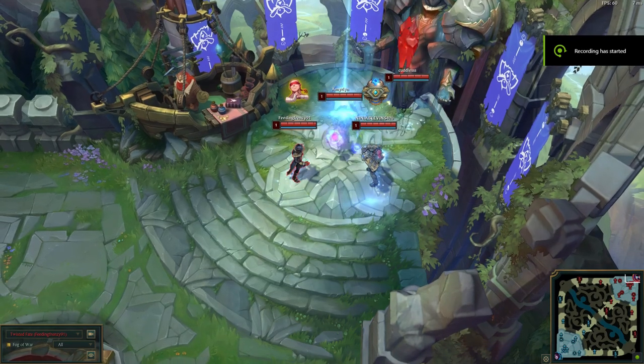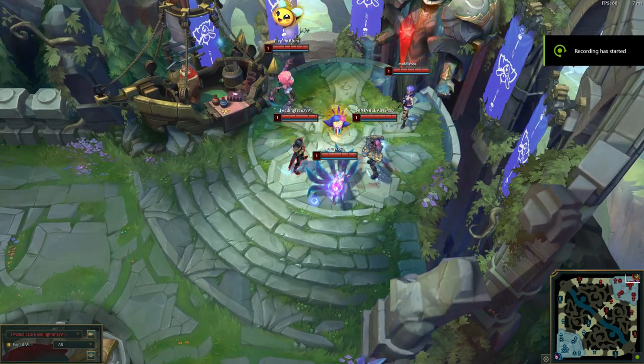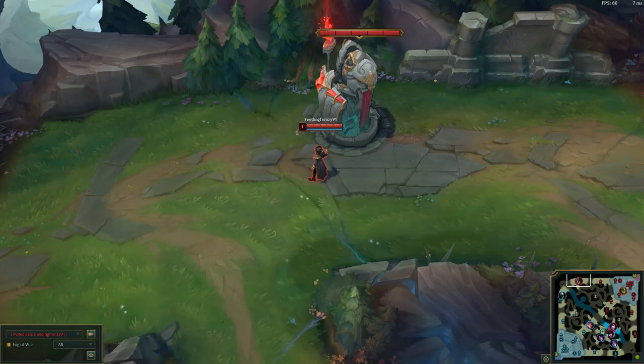Hey guys, this is VNN91 and I'm continuing my series of how to off-meta, and today we're talking about Twisted Fate top. Now Twisted Fate is usually just seen as a mid — in fact that's basically all he's seen as — but Twisted Fate can actually top lane pretty well in the right circumstances. To do so, you do have to play him a little differently than you may play a mid Twisted Fate.